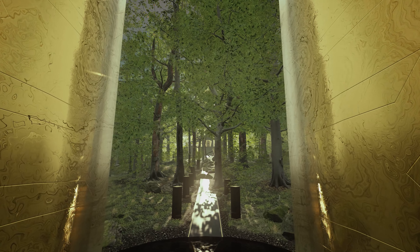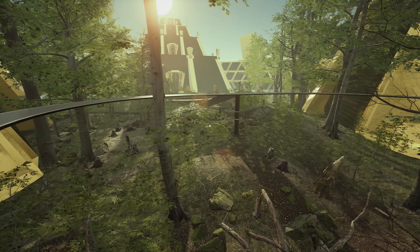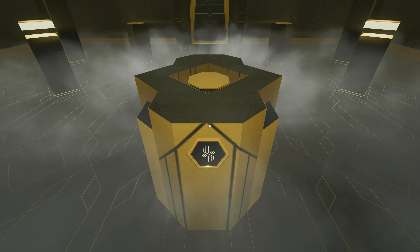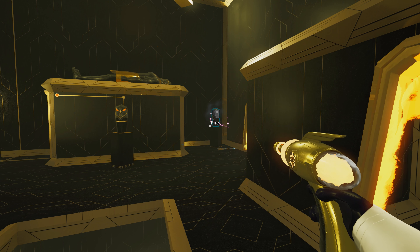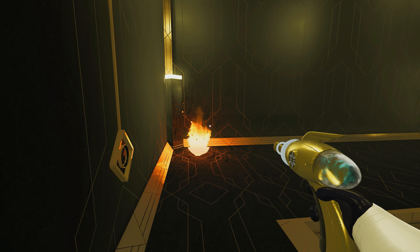Welcome back to Xbox Corner, my name's Luke and today on the channel we're going to be taking a look at Faraday Protocol on the Xbox Series X and S. It's a story driven first person puzzle game where you find yourself on a mysterious space station and with the use of a futuristic pistol have to manipulate energy to solve puzzles and work out what you're doing there and where exactly there is.